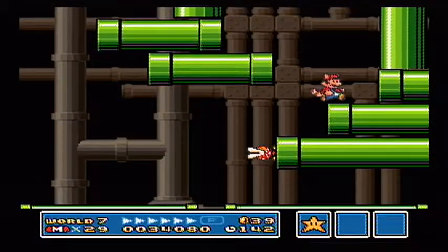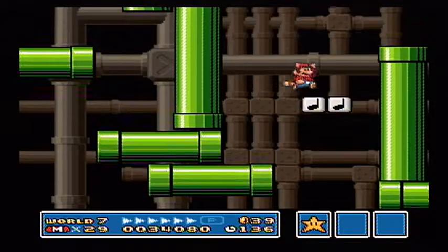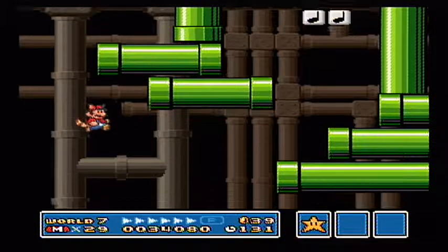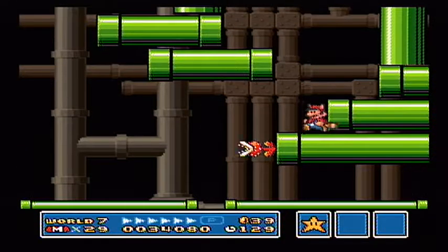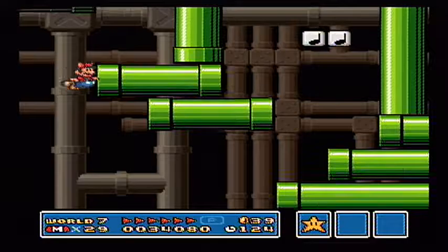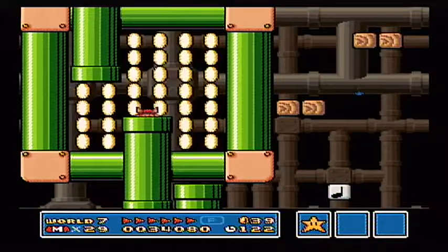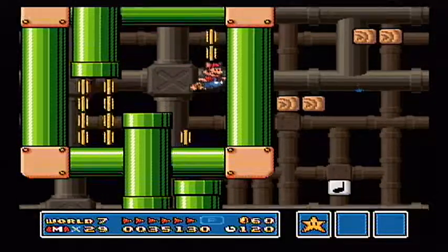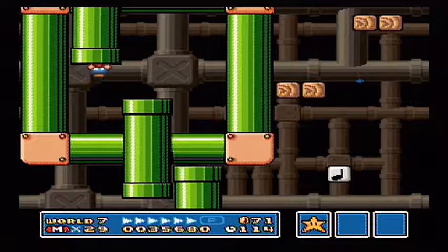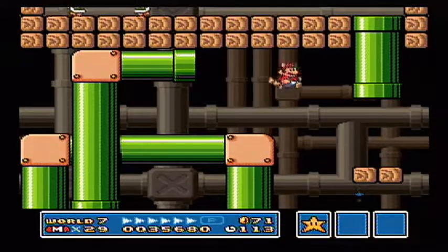I don't know how to get up there. I'm not sure if I ever got up there — I might have like, once. Actually, I know how to do this. That was easy. Why am I so dumb? There we go. Those coins are mine to take.